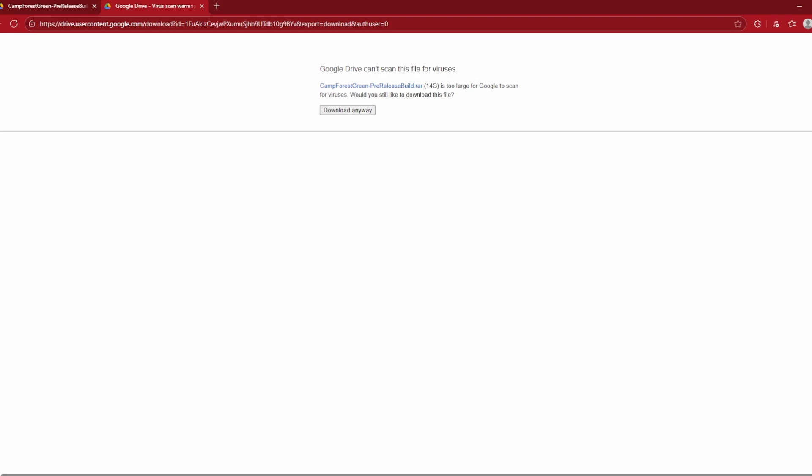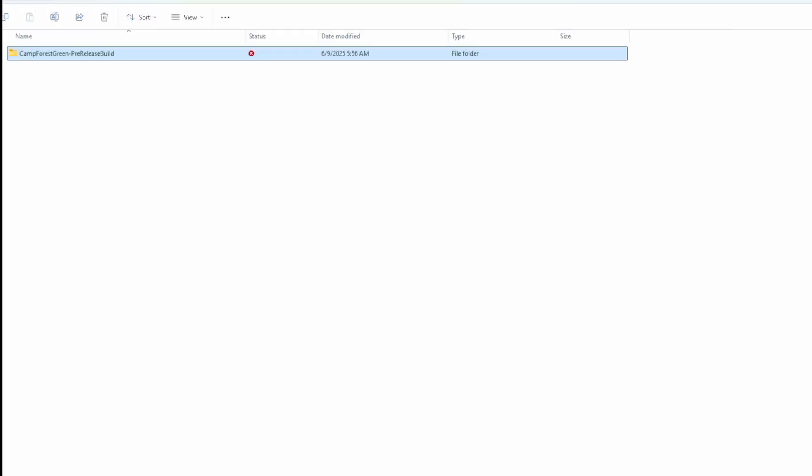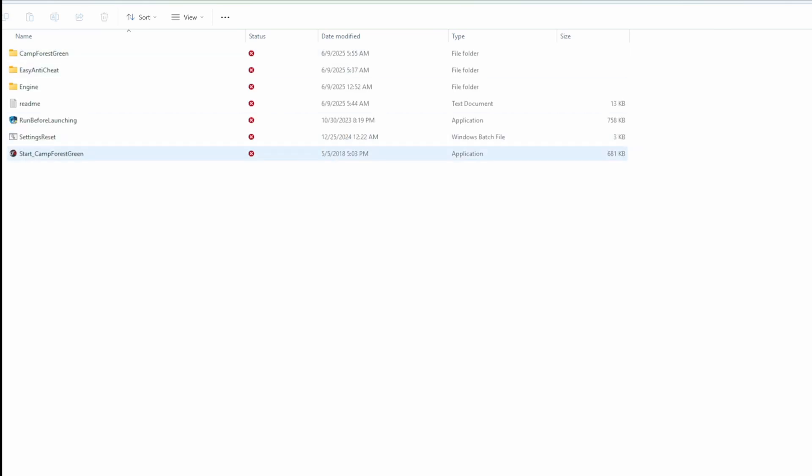Use whatever extractor you have. I use WinRAR, but whatever you use, I'm sure it'll be fine. Once you get it extracted, it'll give you a folder right here. Double-click this bad boy, and here is your mod.